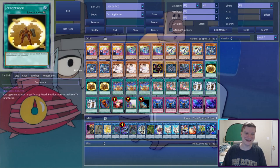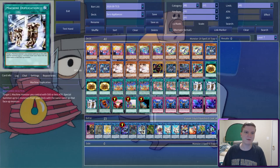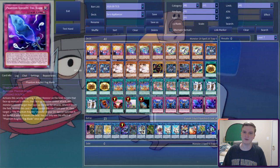For spells and traps, we have Zero Xerox, three Electrolyrical World, three Reuse, three Dupe, one Red Eyes Fusion, one One for One, one Upstart Goblin, one Terraforming, three Infip, and two Fogblade.